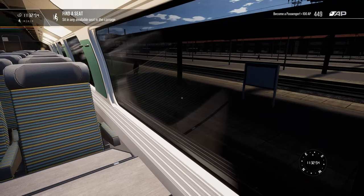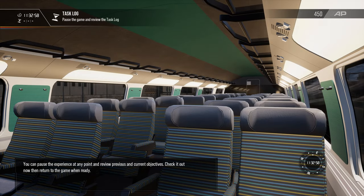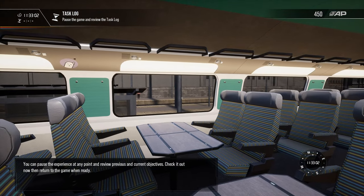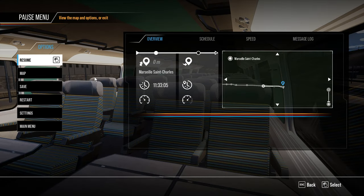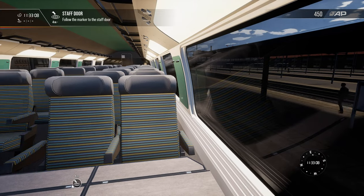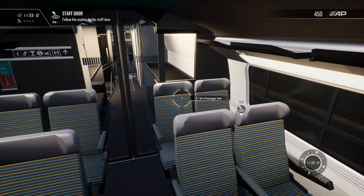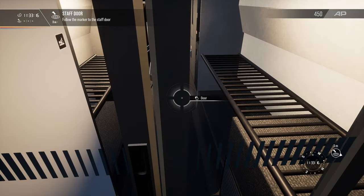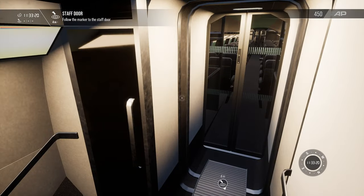Take a seat. You can pause the experience at any point and review previous and current objectives. Check it out now, and then return to the game when ready. Okay, we'll just briefly run through that. Follow the marker — follow the marker to the staff door, which looks like it's down these stairs here.